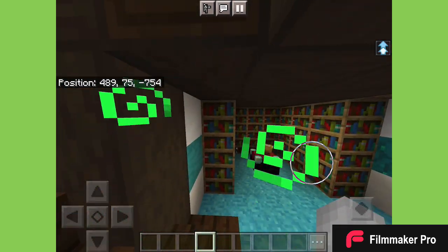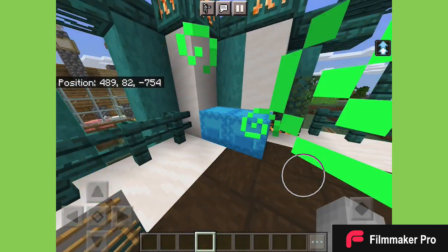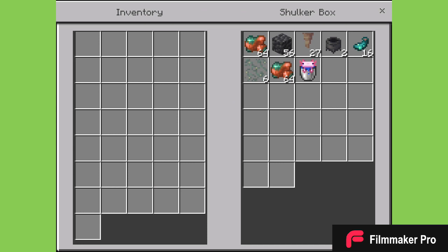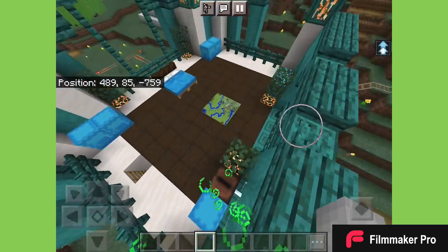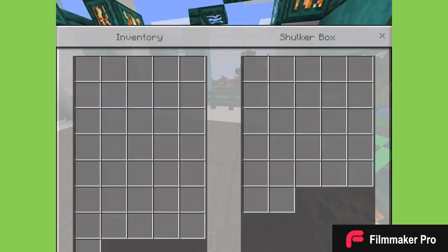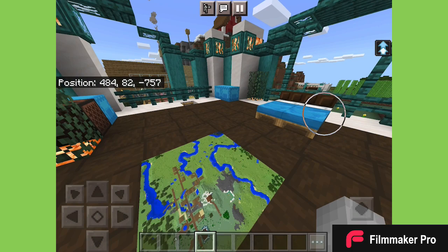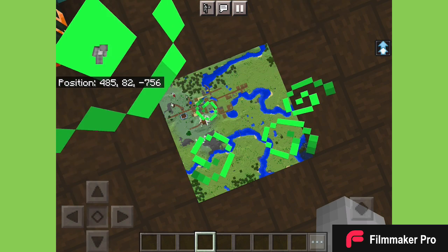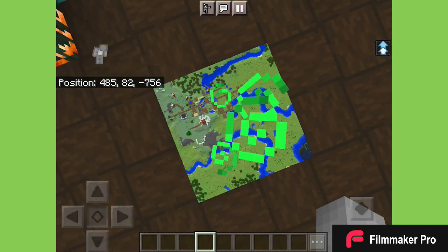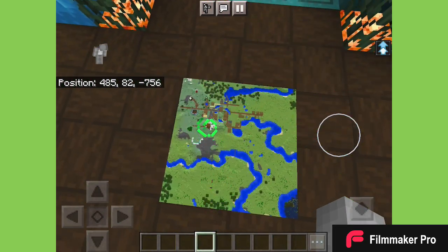Up here I have my bedroom and just some random storage for my goodies — some 1.17 stuff, trees. There's something in there... I have a stack of birch trapdoors for whatever reason. And here is a picture of my world map — take a good look at it because you may never see it again. The beacon's not on it so I'll update that, but that concludes the tour.